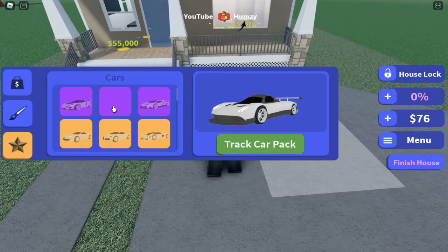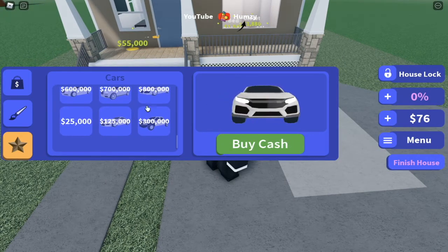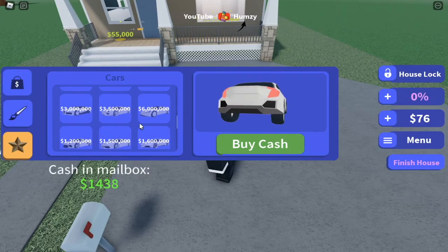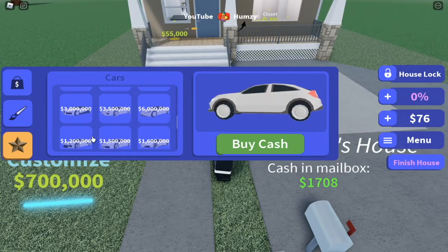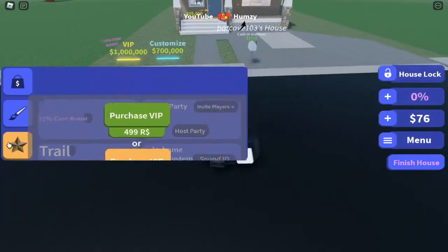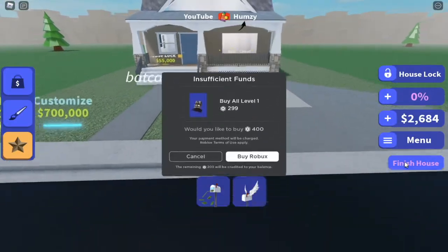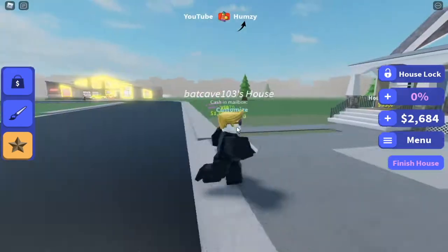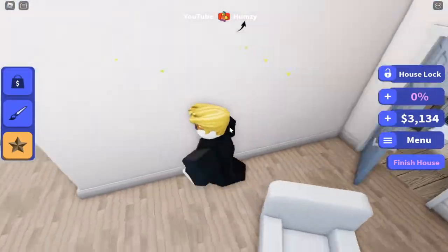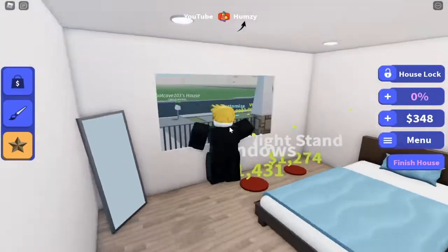We can finally get a parking spot! There are cars - a hyper car pack, a track car pack. Cars are quite expensive, 25k for that one. Wow, that sure is expensive. There's also this car that looks really nice. That's a lot of money. This is level one - it took me to level one, and your house gets bigger after more levels. That's my guess anyway.